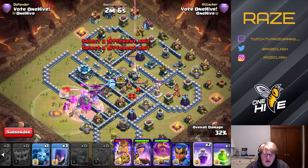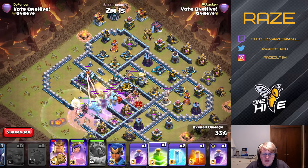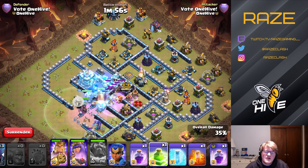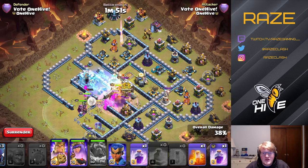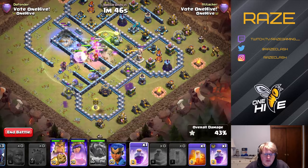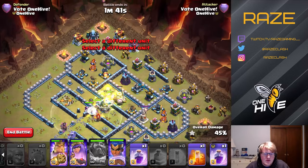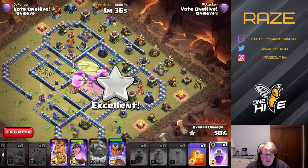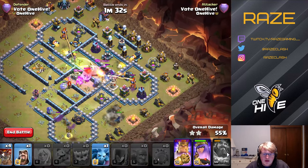We drop all the bowlers and yetis, then wall break in using the warden ability to keep the wall breakers invincible — they actually take out four layers of walls with just six wall breakers. The jump spell wasn't placed perfectly and didn't quite connect to the inferno compartment, but it still worked out for the three-star.